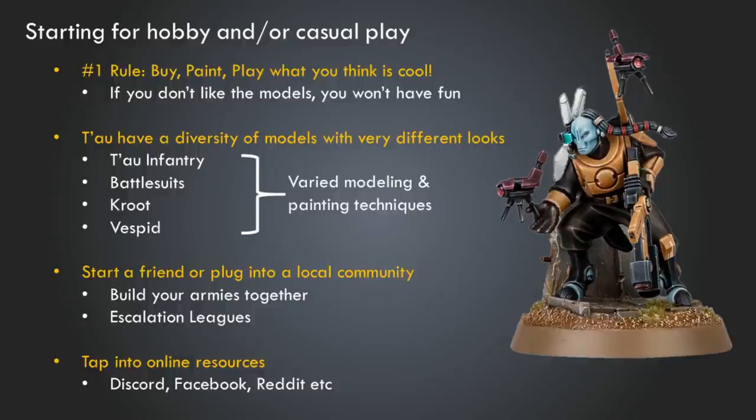This is good for Tau because Tau have a great diversity of models with very different aesthetics. We have our infantry — like Darkstrider here, who gives you a general idea of what a typical Tau looks like. We have battlesuits, which are mechs that they pilot. We have Kroot and Vespid, which are different species of alien auxiliaries. All these different models have very different looks and geometry, and different painting and modeling techniques for getting them ready for the tabletop. It's a nice opportunity to try different approaches and find what really works for you.